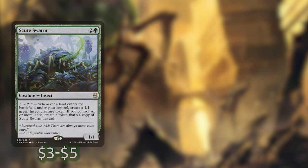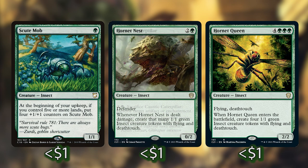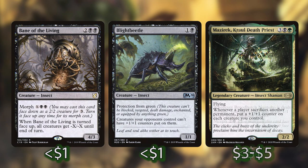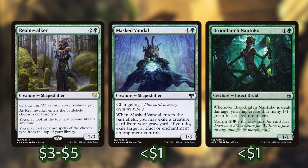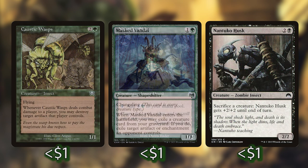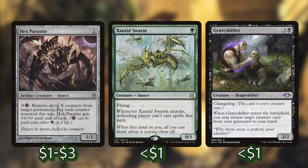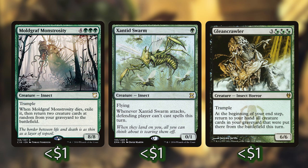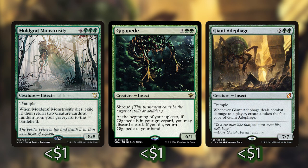We're playing Scute Swarm, Caustic Caterpillar, Hornet Queen, Scute Mob, Hornet Nest, Mazirek Kraul Death Priest, Bane of the Living, Blight Beetle, Broodhatch Nantuko, Realm Walker, Masked Vandal, Nantuko Husk, Caustic Wasps, Nantuko Elder, a Graveshifter, Hex Parasite, Xantid Swarm, Gleancrawler, Dead-Bridge Goliath, Moldgraf Monstrosity, Gigapede, Giant Adephage, and Living Hive.